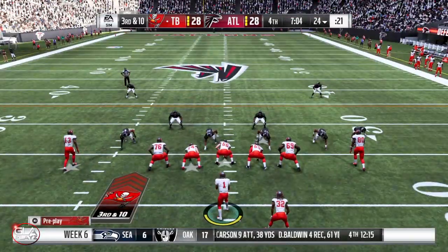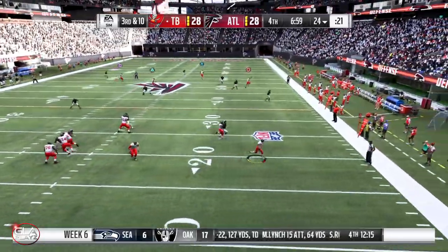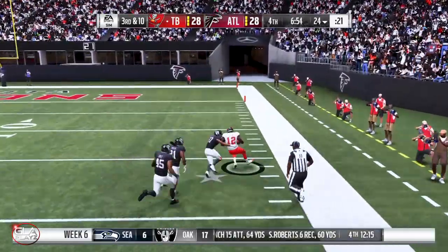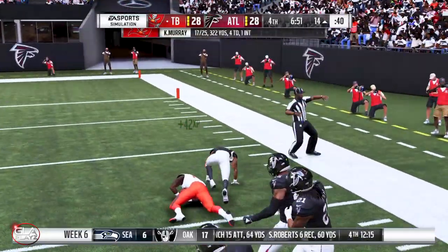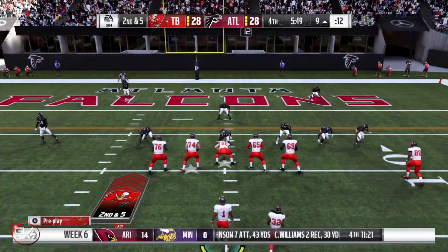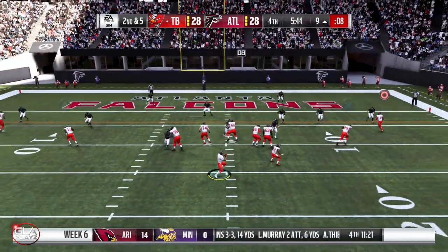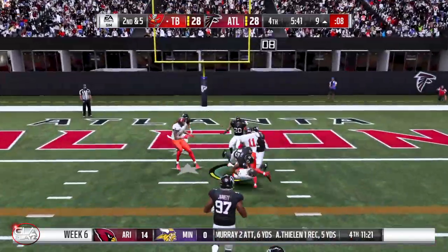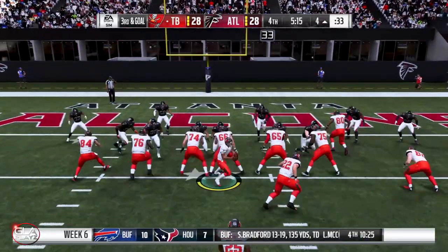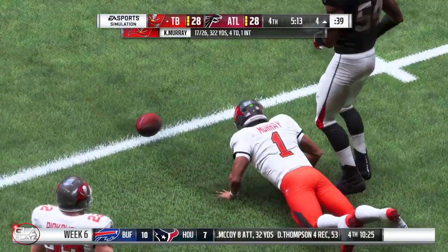The Falcons answered so it's currently 28 to 28, we have seven minutes left. Thrown across the field and it's gonna be a first down — Godwin. Good catch, I thought it might be intercepted there but the defender just sat in the zone and didn't go after the ball. That's gonna put Kyler over 300 yards passing. Second and five now at the nine yard line — gonna run up the middle with Kyler, it's gonna be a first down. We're gonna have to take a field goal.